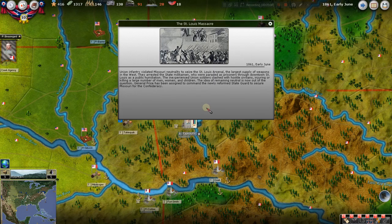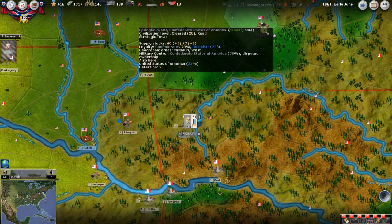The St. Louis Massacre: the Union infantry violated Missouri neutrality, seized the St. Louis Arsenal — the largest supply of weapons in the West — and arrested the state militiamen who were paraded as prisoners. This is a really important one: the idea of remaining neutral is now out of the question for Missouri. General Price has been assigned to command the newly reformed State Guard to secure Missouri for the Confederacy.